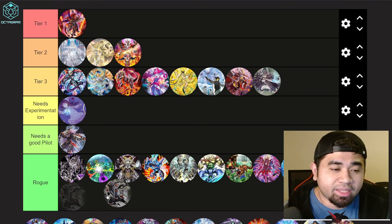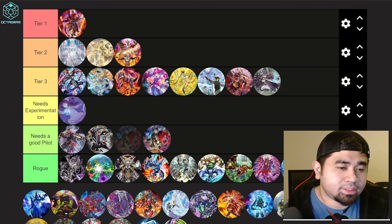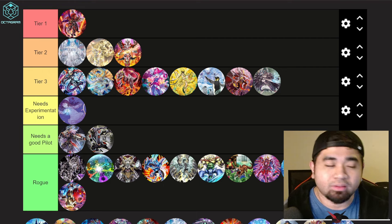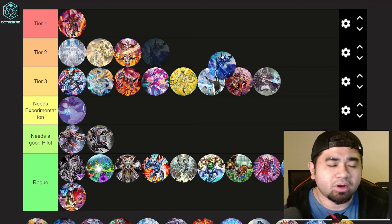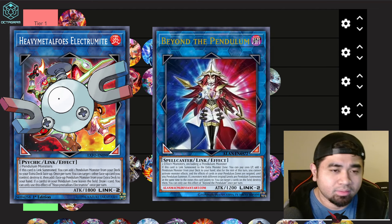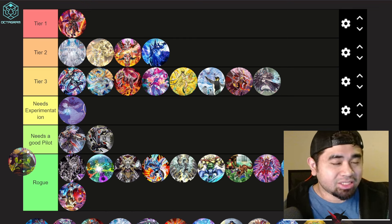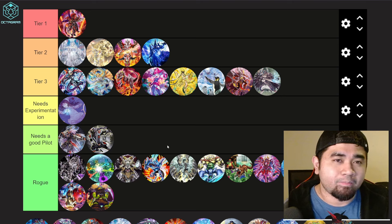Ninjas are rogue — they need a good pilot. Novels are rogue too; they were strong early when people didn't know how to counter them, but once players understood the mechanics the deck became easy to stop. Pendulum Magicians haven't gotten a lot of love — I'll put them at the bottom of Tier 2, close to Tier 3, since Magnamite and Beyond the Pendulum are still accessible. Plunder Patrol I'd call rogue — I haven't seen variants that make them truly strong.